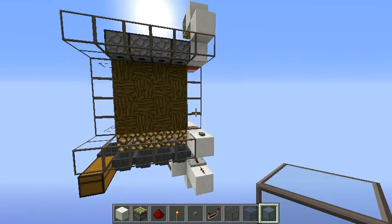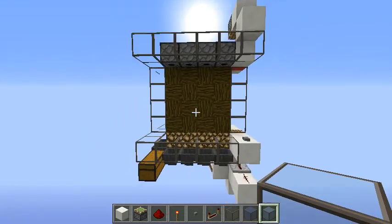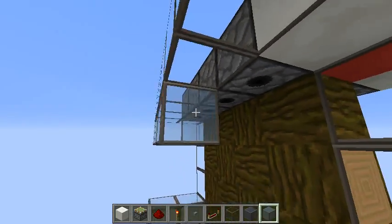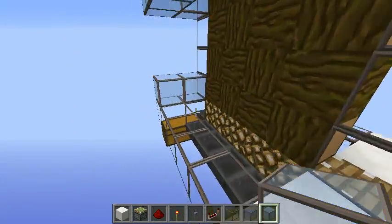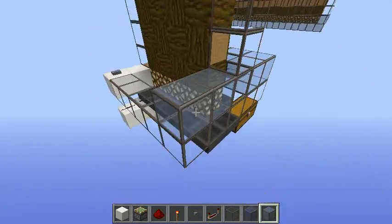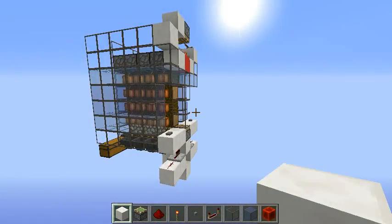For the last step, just finish placing blocks around the wall as you wish. You can then build your wall out of glass, for example. And then your farm will be ready to be used.